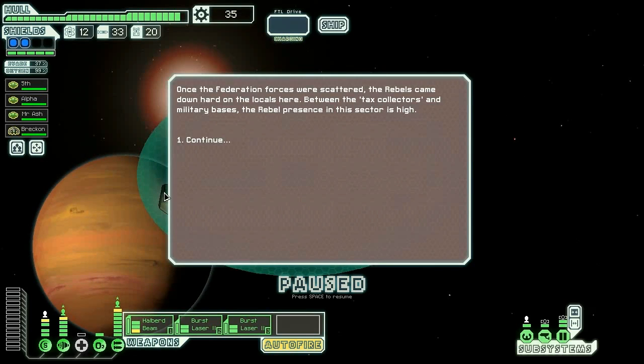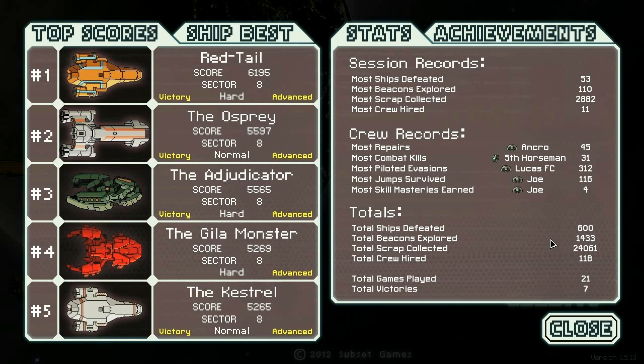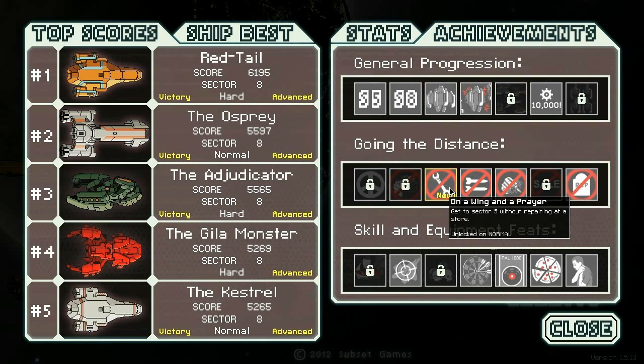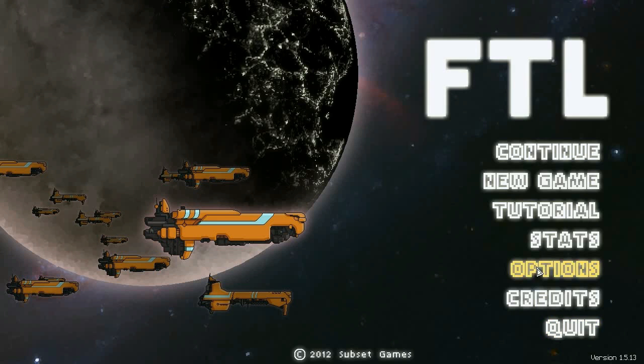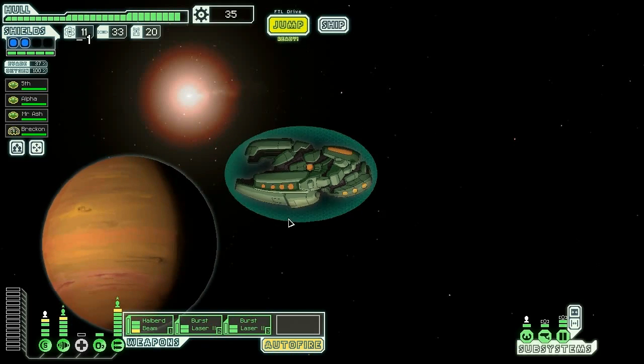What's that? I need to check what that is. Let's go to the main menu, go to stats, achievements. 'On a Wing and a Prayer' — get to sector five without repairing in a store. Awesome! We've taken one damage this whole time, which is pretty cool.